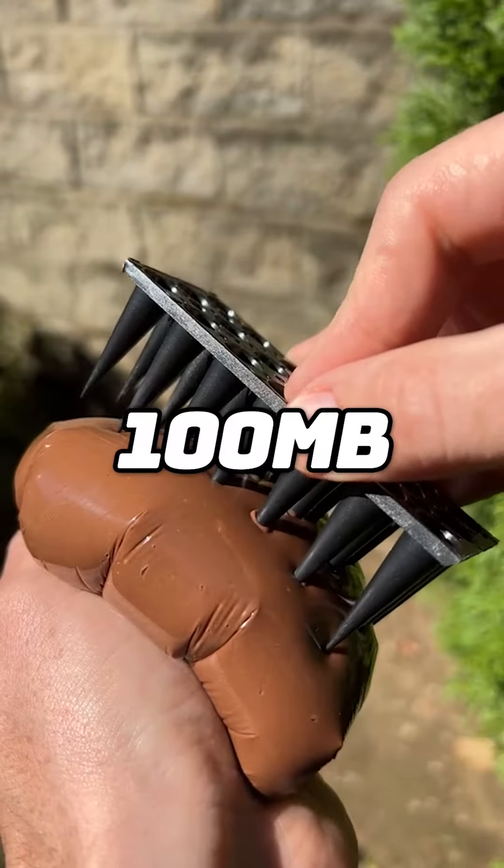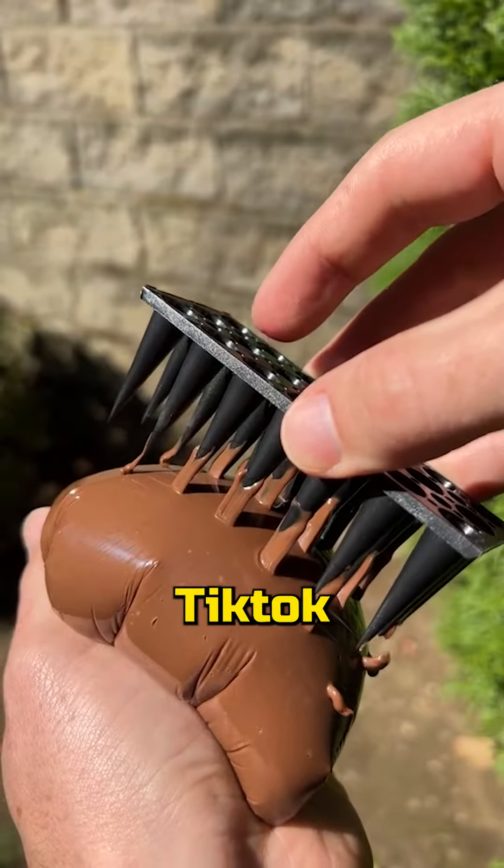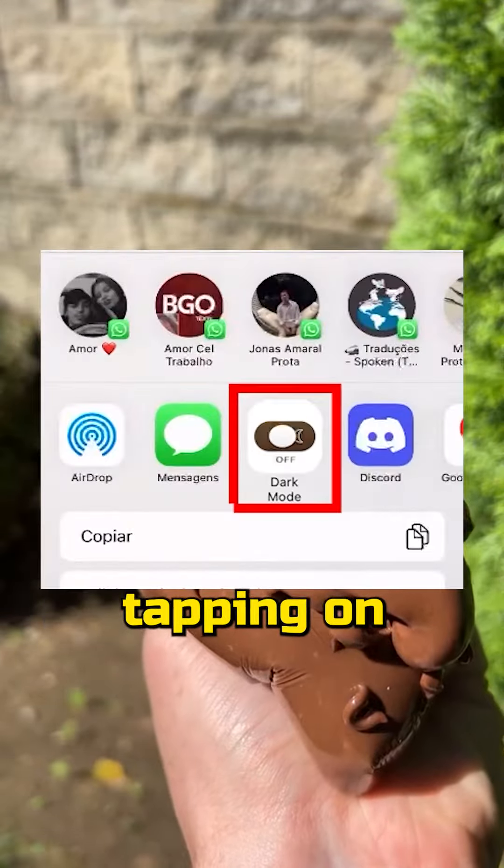Top 10 mobile games under 100 MB you must play today. No one knows it, but you can toggle TikTok's dark mode by tapping on share, going on more, and then tapping on this button.